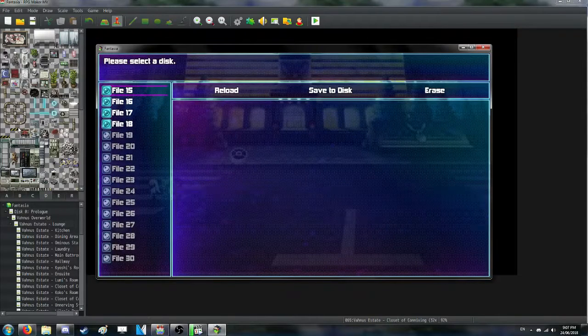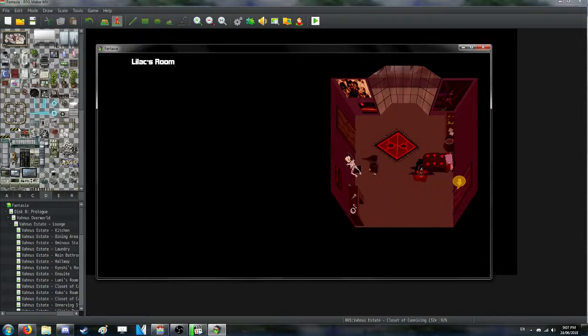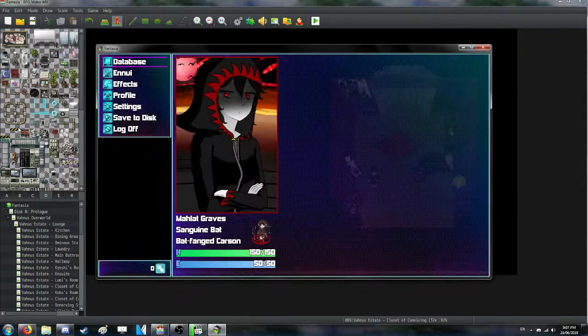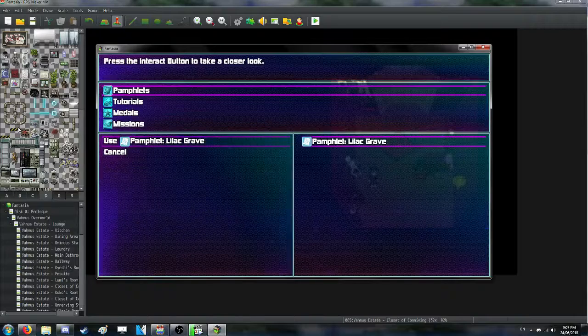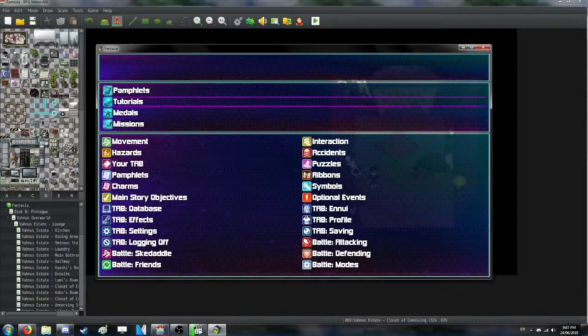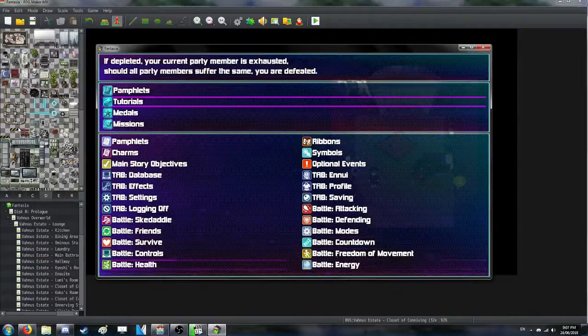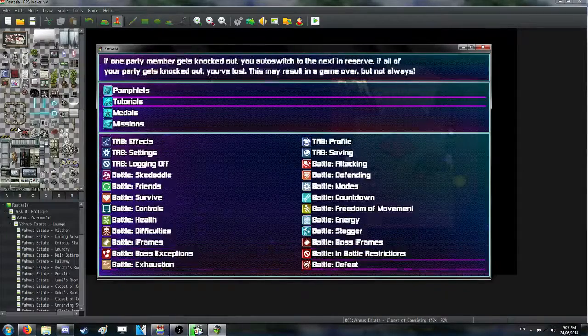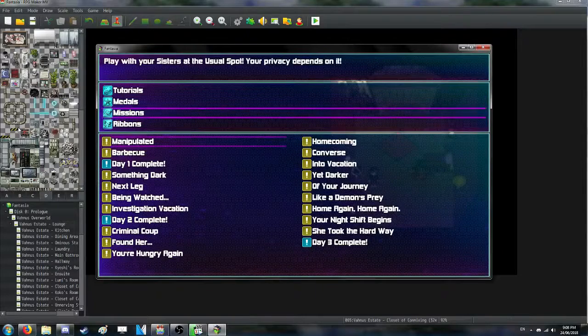There is also a new save system. You can load a game from in-game — you don't have to go back to the title screen. In this other save file, let's have a look at the database. Here's a pamphlet — let's look at the one for Lilac. You might think, 'oh wow these are all white, that means they're usable' — but no. You can see they're grayed out. The good thing is they don't have a count so you don't have to worry about that. It actually looks like a collection of data rather than an item list, which was the intent.